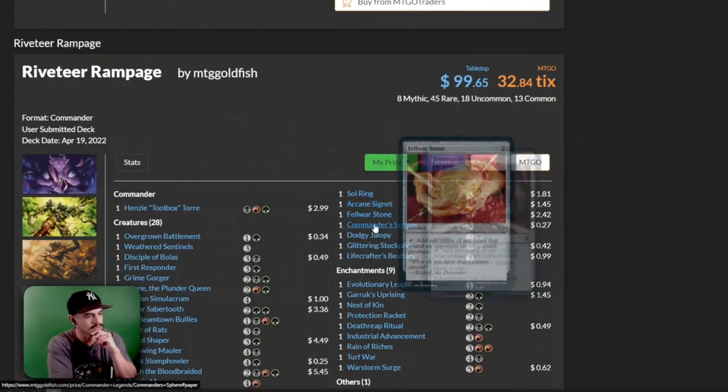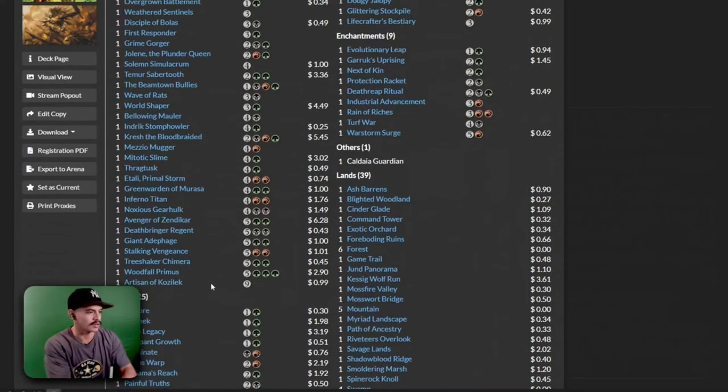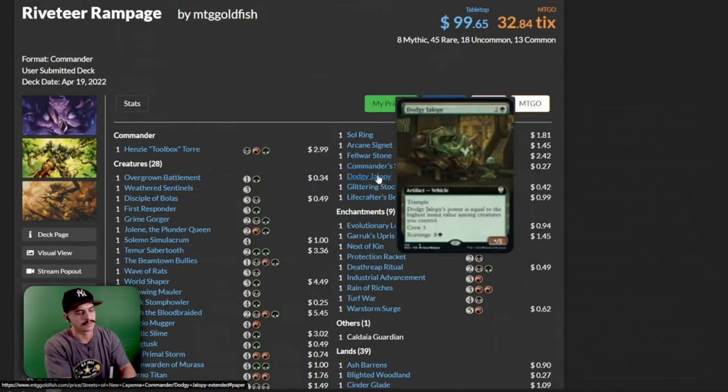Then we have Sol Ring, Arcane Signet, Fellwar Stone, Commander's Sphere, and a Dodgy Jalopy. Power is equal to the highest mana value among creatures you control, Crew three, Scavenge for three. When you have creatures that cost nine mana potentially on the battlefield, you could buff a creature by nine plus one plus one counters — for three mana. Seems great.